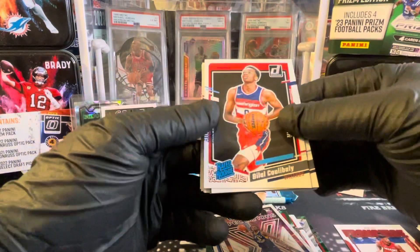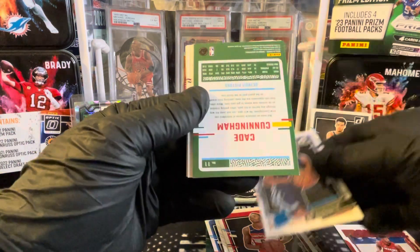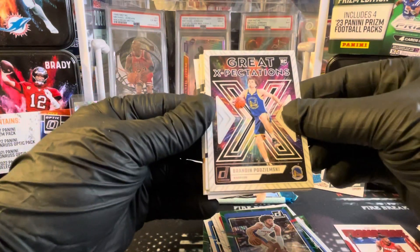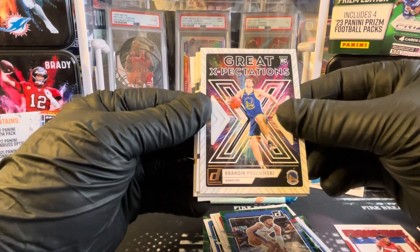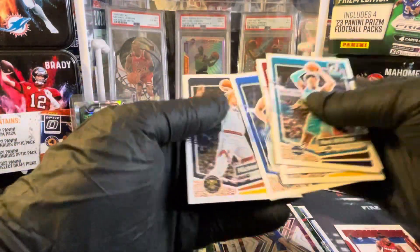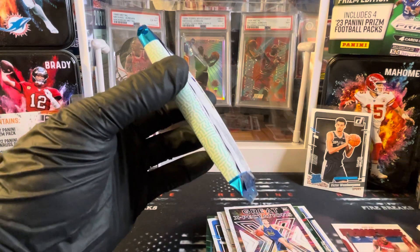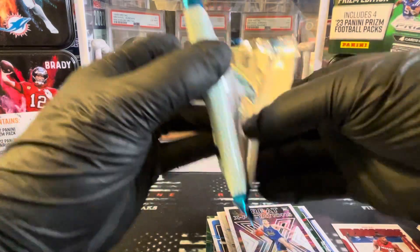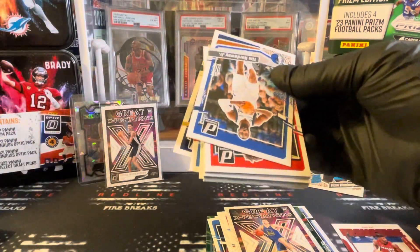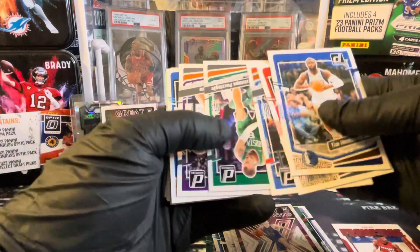We got Colabily — I don't know how to say his name, sorry — Gigi Jackson, Cade Cunningham, Brandon Podziemski, Mark Williams. Last pack to hit that auto. Donruss, we all know — a lot of base — but man, what a box. Two Victor Wembanyamas, that's probably unheard of, would be my guess. But I know Hoops was — if you find one, you're going to find two — so maybe it's the same type of pattern, I don't know.